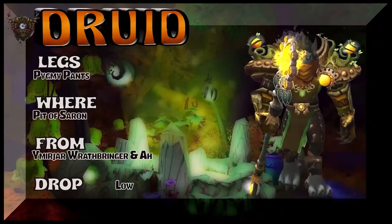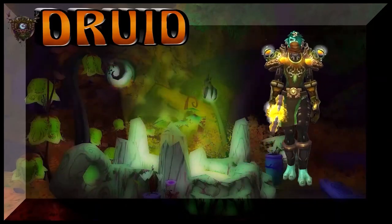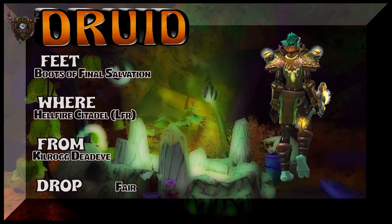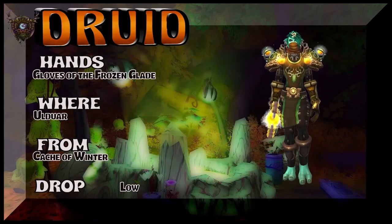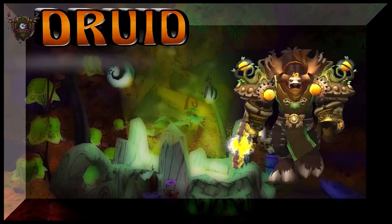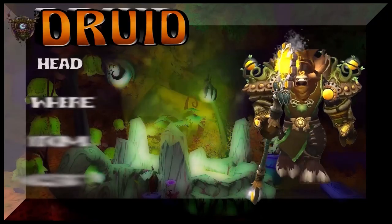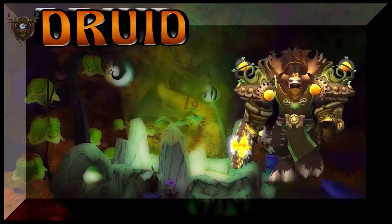The boots are Final Salvation — we're looking at Hellfire Citadel LFR. Kilrogg Deadeye drops those boots, pretty decent drop rate. The hands are Gloves of the Frozen Glade, Ulduar, Cache of Winter — part of the same tier set as the Druid shoulders from Wrath of the Lich King. We have a High Mountain Druid. Tabard of Cenarion Expedition — looking at Zangarmarsh to get that, rep for gold. The headpiece is Warmongering Gladiator's Helm — WoD PvP vendor. If you're Horde, you're going wild to get that particular piece. And there's a Spire — Dragon Soul — cool looking staff.